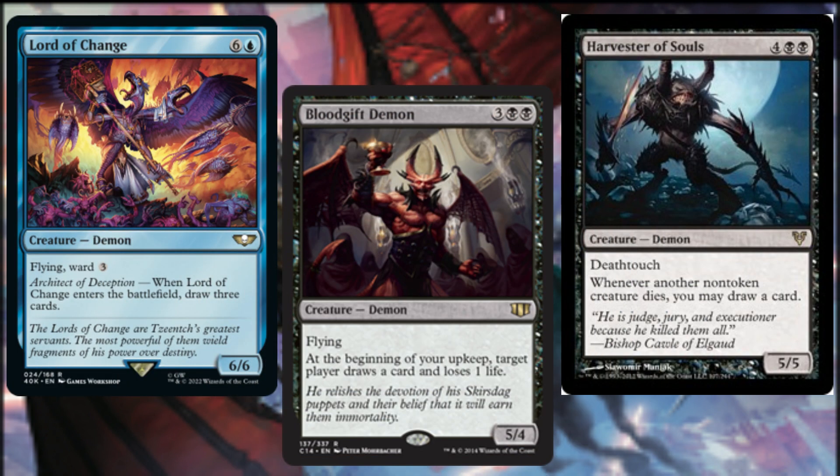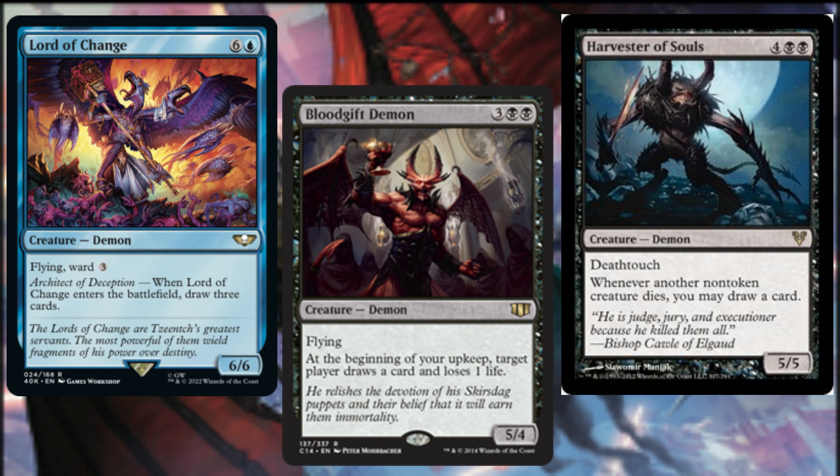Now that we have numerous ways to get them onto the battlefield, let's start inundating the core of this build with demons. We begin with a host of demons that provide peripheral benefits and resources. When Lord of Change comes into play, we draw three cards. At the beginning of our upkeep, target player draws one card and loses one life thanks to Blood Gift Demon — an ability that should always target us.